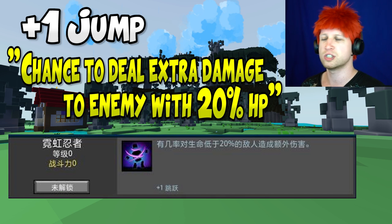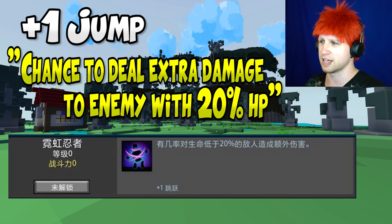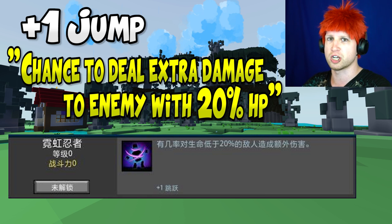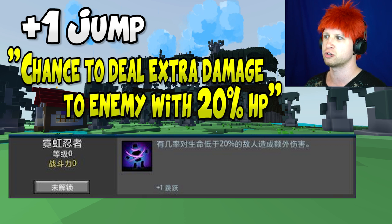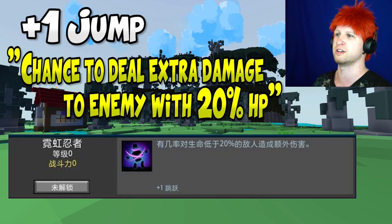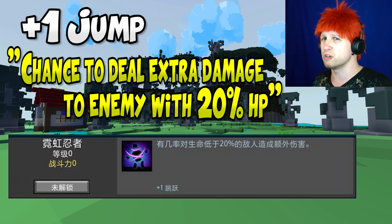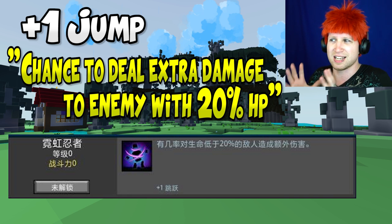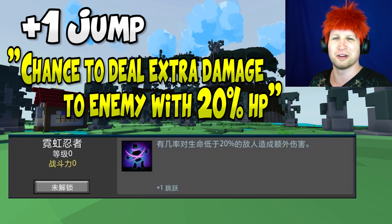For the Neon Ninja, you're going to get plus one to your jump, and the passive is: have a chance to deal bonus damage to enemies under 20% HP. This is only going to be effective in Shadow Towers. For Shadow Tower bosses to hit 20% HP and just get absolutely annihilated is insane. That said, most endgame players just obliterate Shadow Tower bosses anyway. For average players though, this could be really good — maybe with the Dino Tamer or Gunslinger early into U9.